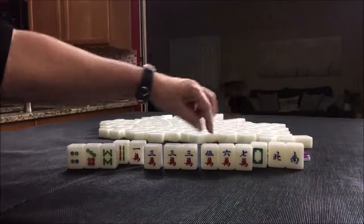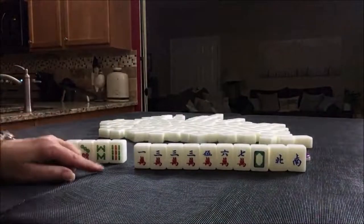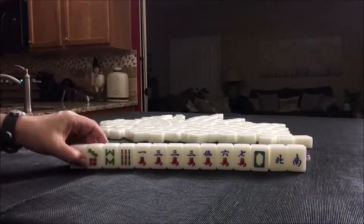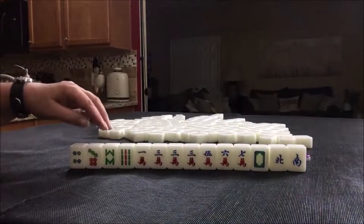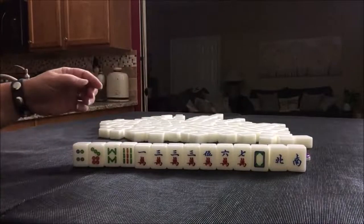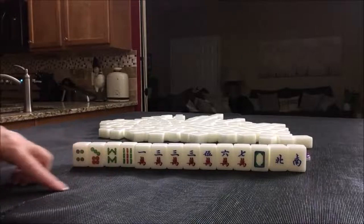That's four discards with that plan. The other thing we could do is all simples — but that would be five discards. I think four discards is better. Plus, all simples is only two fawn — that's number 68 — we would need a lot of repeating patterns. So I don't think all simples is good enough. I think half flush is the right call with these tiles. Let me know what you would do with this west pull.